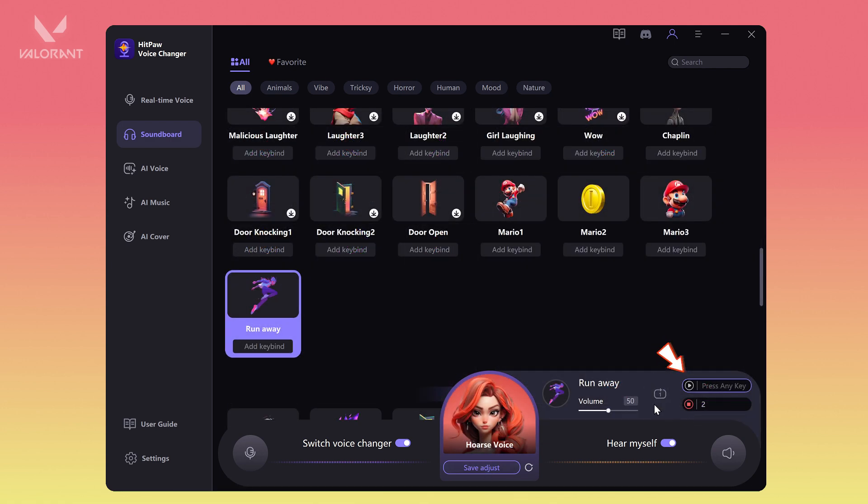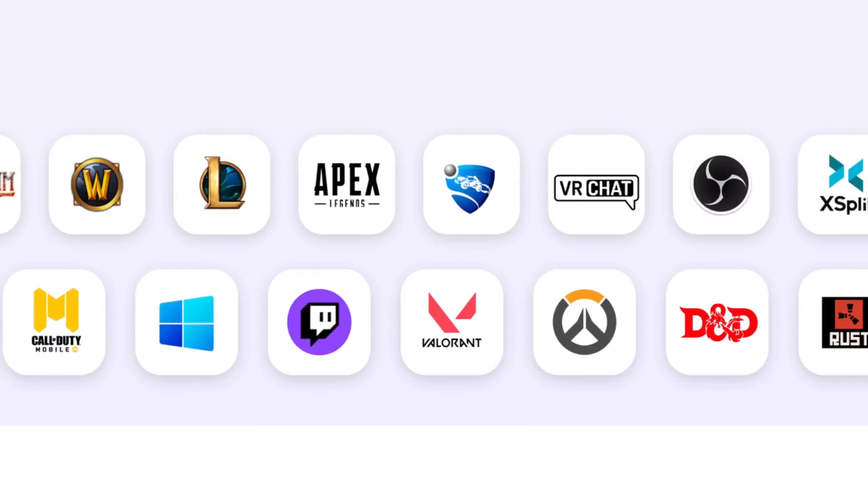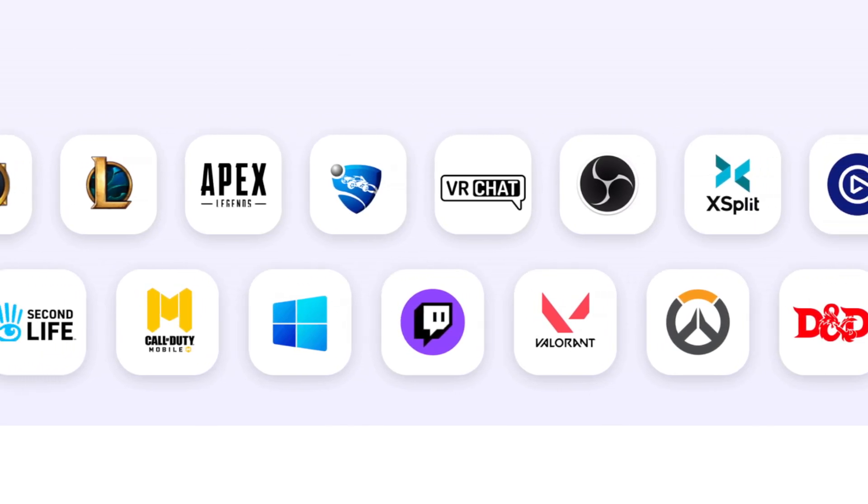Hotkeys can be used to quickly enable or disable voice changing while playing games. It also integrates seamlessly with popular communication platforms like Discord, Steam, or in-game voice chat systems.